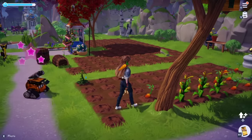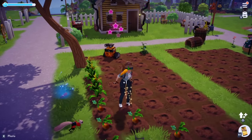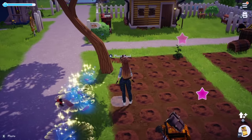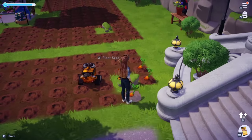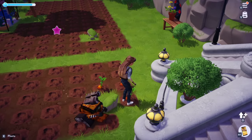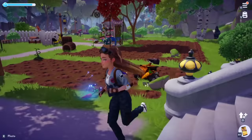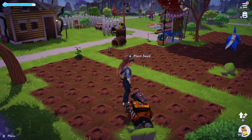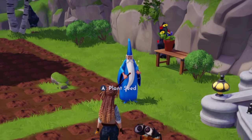Moving right along into our next tip: always make sure you're leveling up your friendships as quickly as possible, because the higher your friendships are with your individual valley members, the better they are at helping you with their designated roles. Wally here — we are almost at level 10 in our friendship — and he will pull out a lot of crops when we are gardening together. Always, always, always improve your friendships with the valley members.